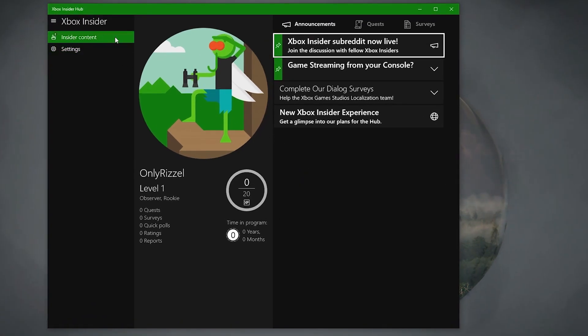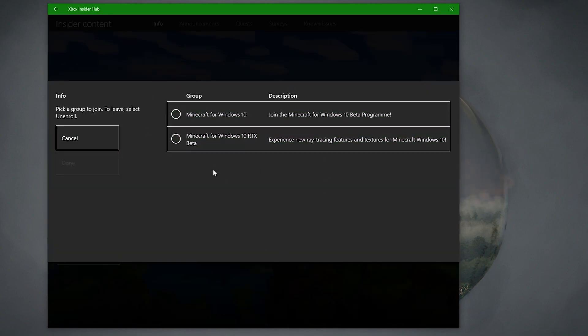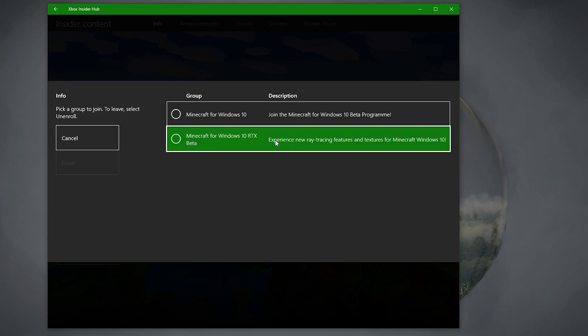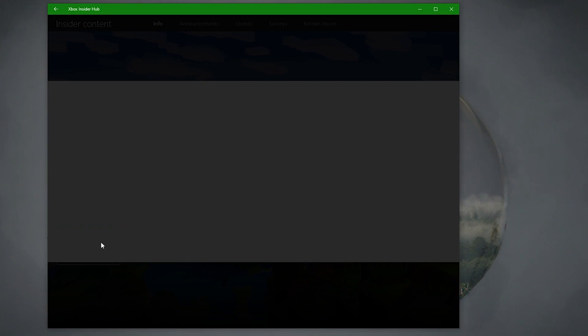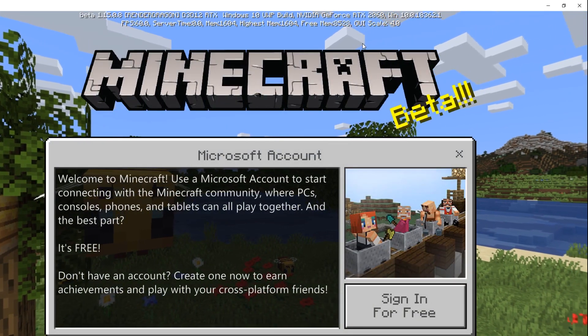If you don't, you'll be prompted to download the build when you try to load the beta or reinstall the game in the store. You are now able to open the game and select the RTX worlds from the marketplace.